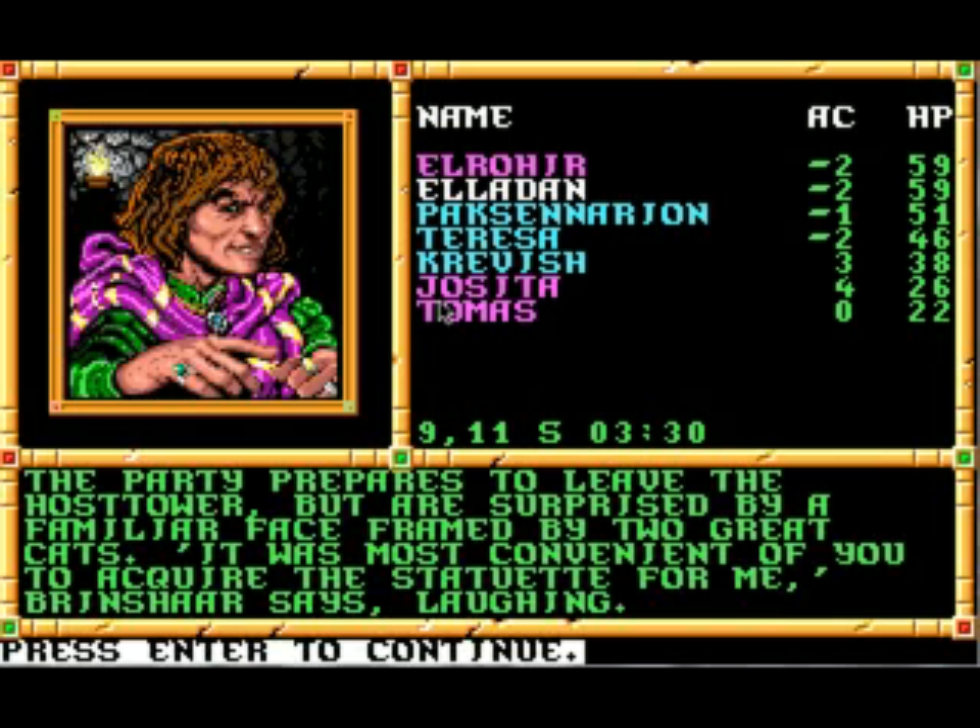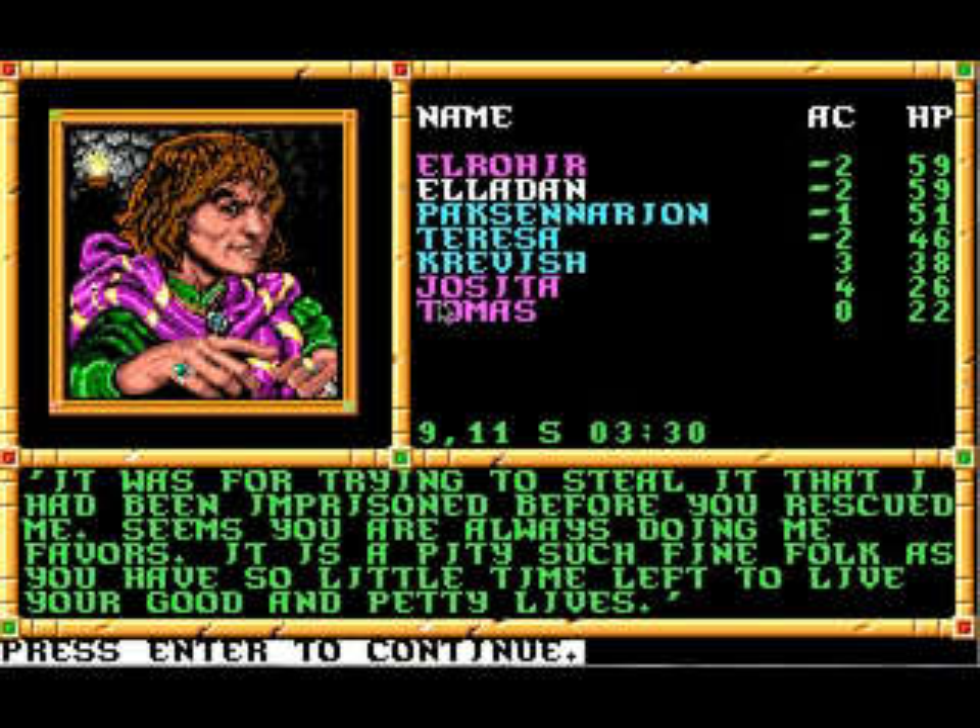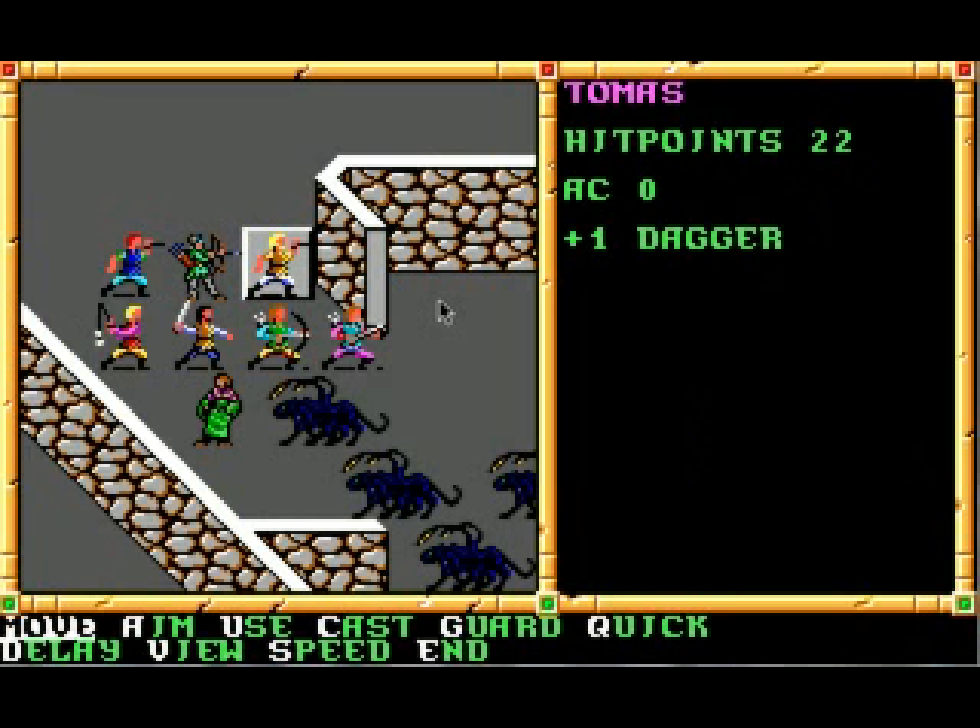The party prepares to leave the host tower, but are surprised by a familiar face framed by two great cats. 'It was most convenient of you to acquire the statuette for me,' Brintar says, laughing. 'It was for trying to steal it that I had been in prison before you rescued me. Seems you're always doing me favors. It's a pity such fine folk as you have so little time left to live your good and petty lives.' He's got several displacer beasts. We'll quickly whip through this off camera and then we'll finally be done with the host tower. See you then.